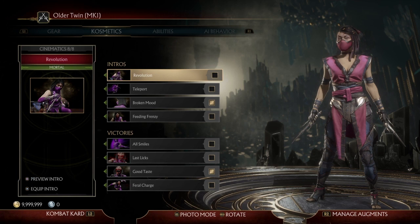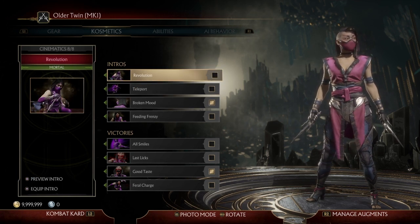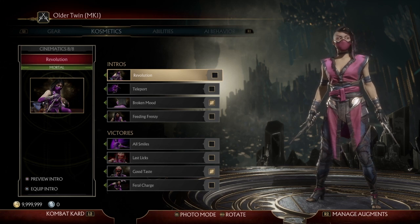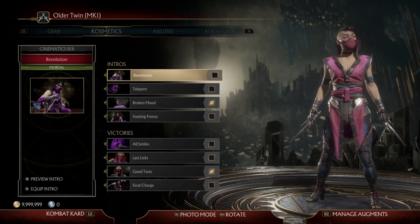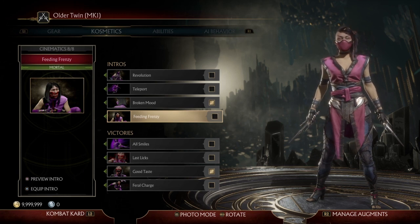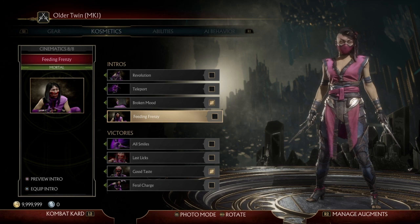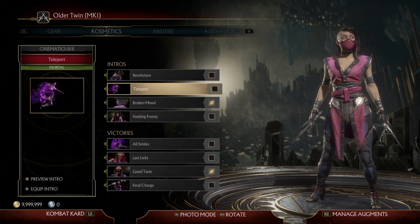For intros I would either go with the Teleport or Broken Mood. Sindel is the queen of Outworld in MK1, so you don't want that one. You could go with this one, but I would prefer you go with one of these.